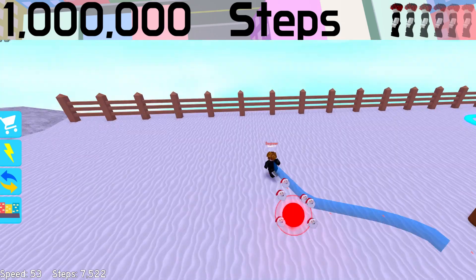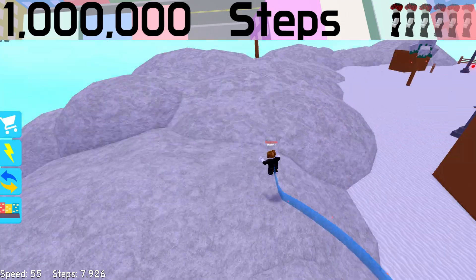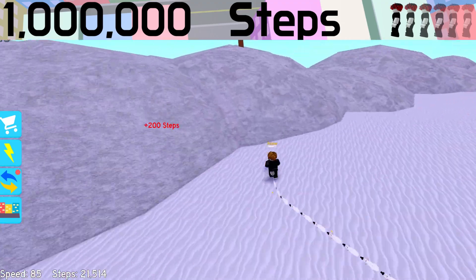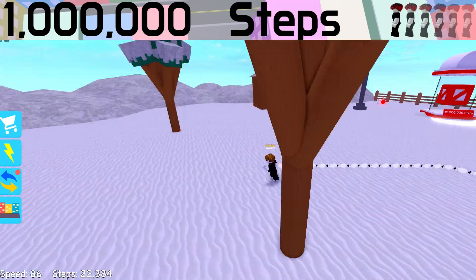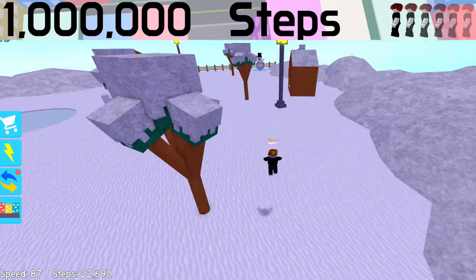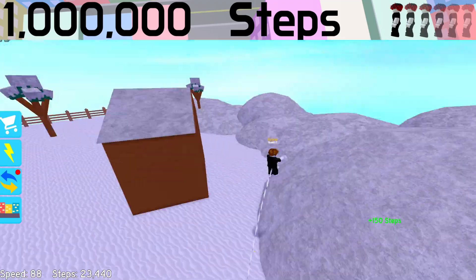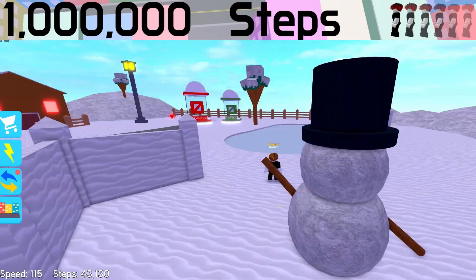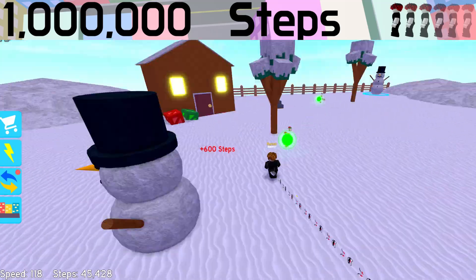Now the Winter map only costs 2500 steps to enter, but to get to the Original Map — and no, I'm not talking about the city, I'm talking about the map literally called the Original Map — it costs 50,000 steps to get in. Hope you like Winter, because you're going to be there for a while. But after you get that whopping 50,000 steps, you can enter the Original Map.